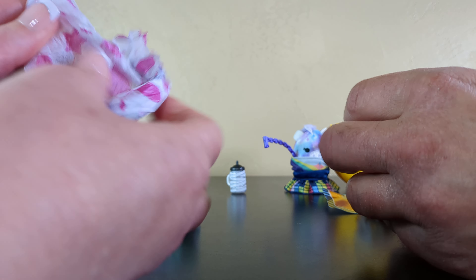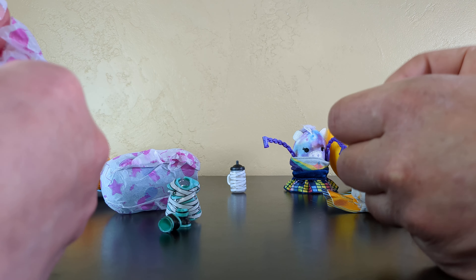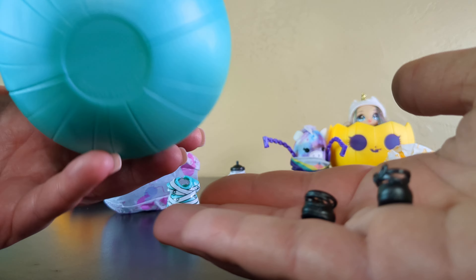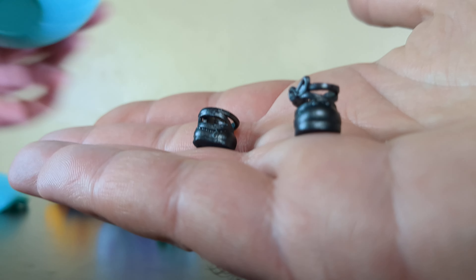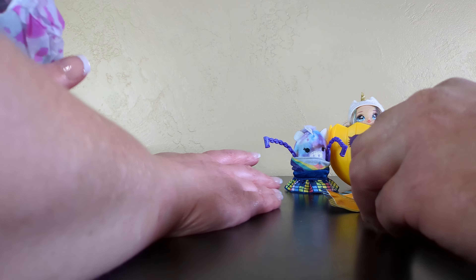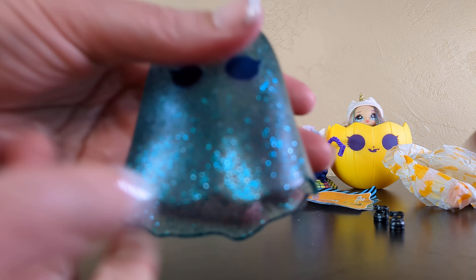I guess if we get a certain number of subscribers I can be replaced. I have two bags — oh look at these kicks! Black and teal kicks; it goes with the rest of her outfit. These are all shoved inside the ghost. These must be the handles to my jack-o-lantern — dark blue, navy handles to match my teal and navy pumpkin.